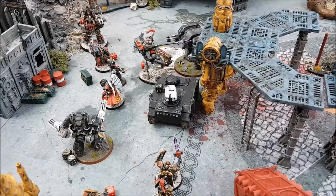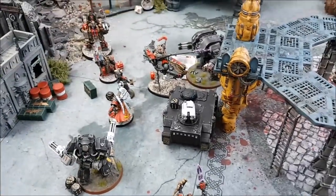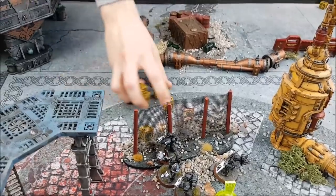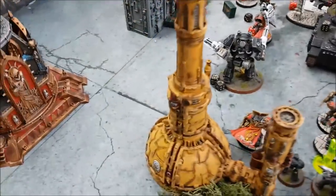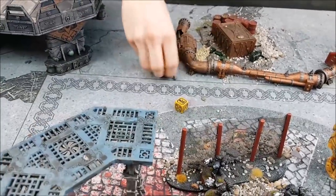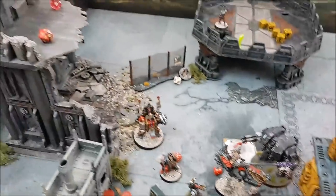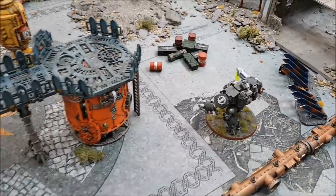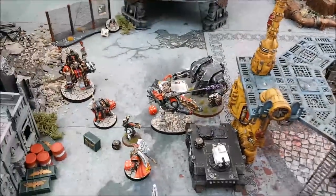Razorback fight: three attacks on sixes — nothing. Shield captain attacks Razorback — five attacks, twos to hit re-rolling ones, all hit, fives to wound re-rolling ones with Valoris — two wounds, minus three, two six-up saves — 2D3 damage, four damage — Razorback on one wound left. At the end of the turn Iron Hands score four objectives. Up to 16; Toby on 10.